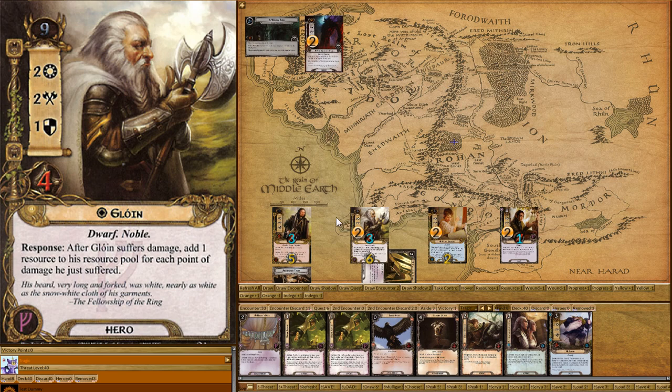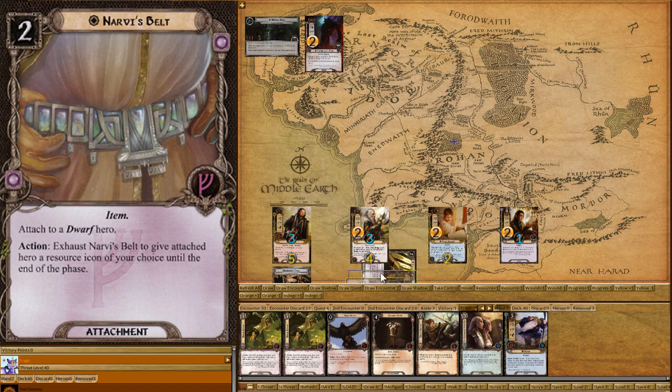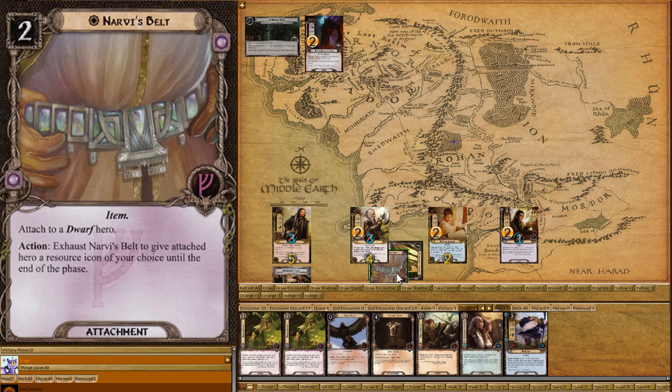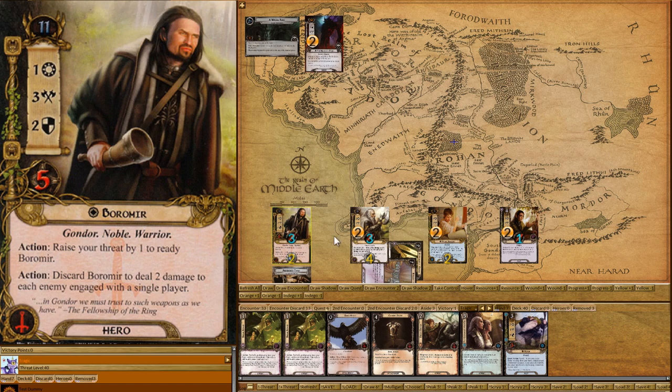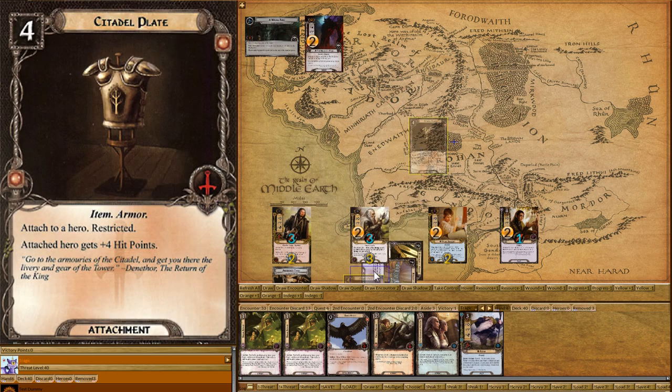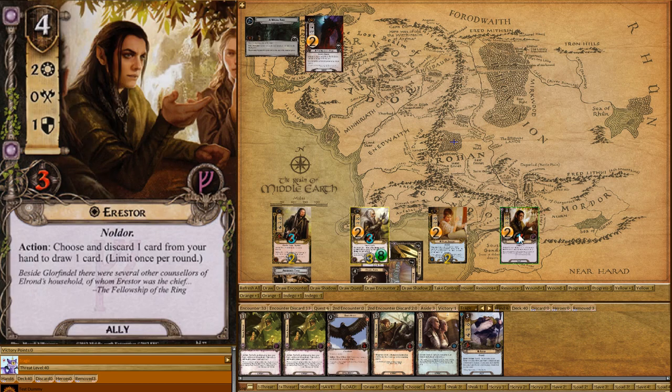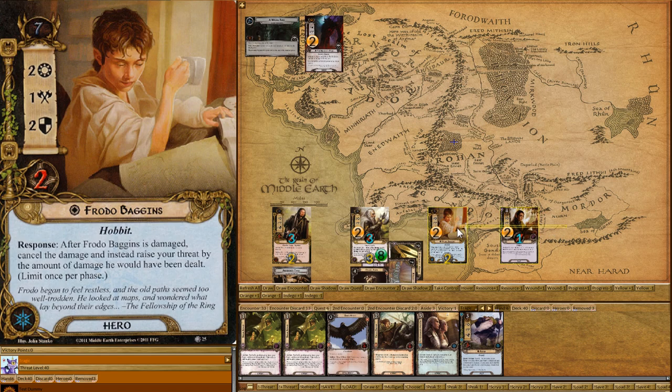Now we're going to spend two resources and place out the Belt. The belt allows us to give an icon of our choice to the hero. Now we're just going to start pumping through things. We spend four resources and place out Citadel Plate on Gloin, and that increases his health to eight. Now he's got eight health, which is huge. And we're still going to quest for four.